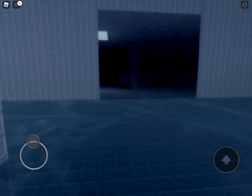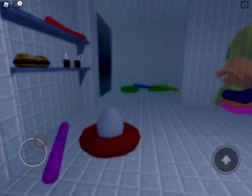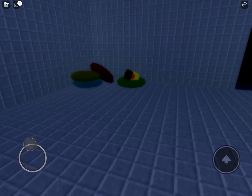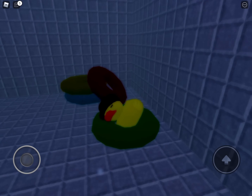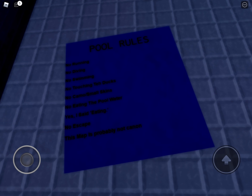What is this? So that's an egg - probably. Are you sleeping on the job? Get up. Pool rules: no running, no diving, no swimming, no touching the ducks. No camouflage, small skins. No eating in the pool water. No escape. No escape.